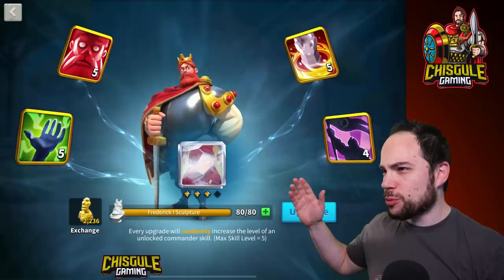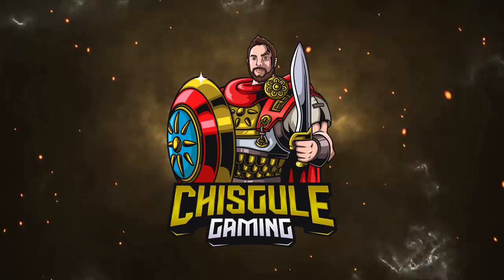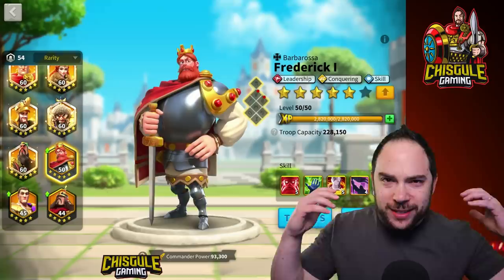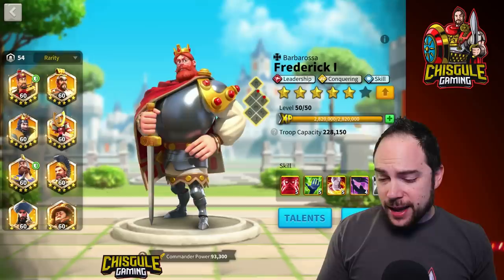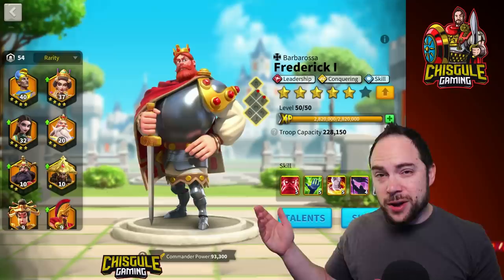The day is finally here where we get to expertise Frederick the First. We've been getting his sculptures from gold keys, and the final sculptures are in. The real question is: is it even worth it? Today we're going to be expertizing Frederick the First, who is a conquering leadership and skill commander. The real question is, given all these other options for legendaries, what do you use Frederick the First for?